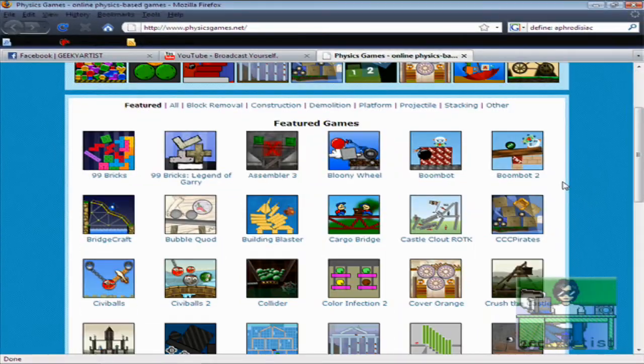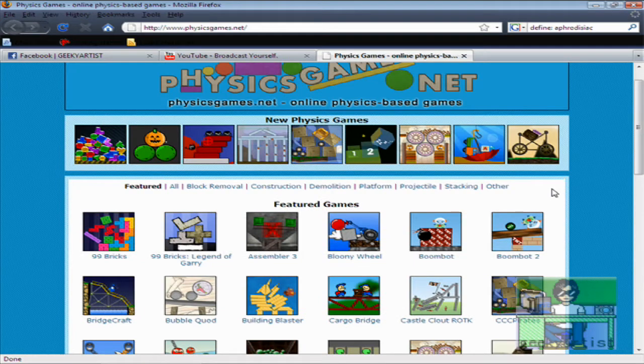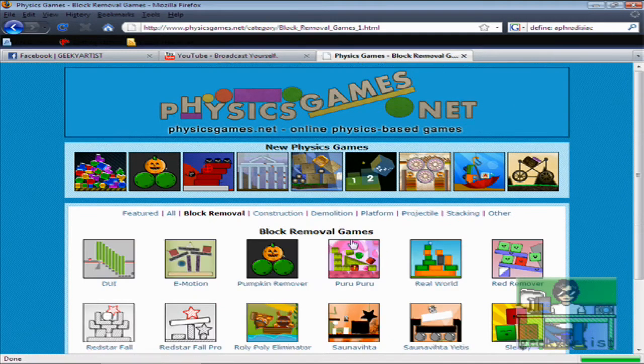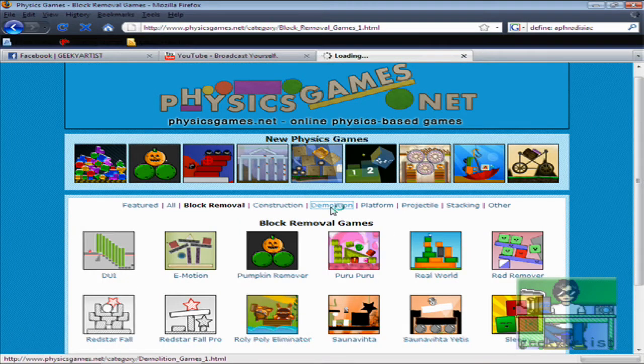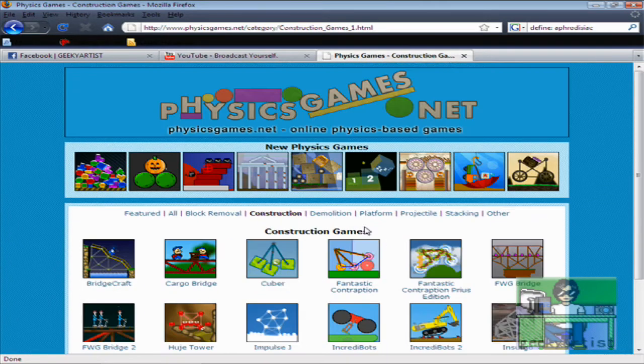As you can see here we have a bunch of games to choose from and they are divided into categories like block removal, demolition, construction, platform, projectile, stacking, and many others. So again this is called physicsgames.net and let's try some games.